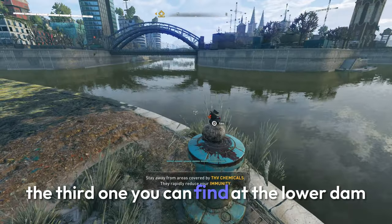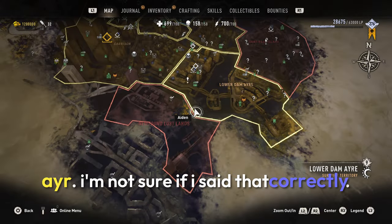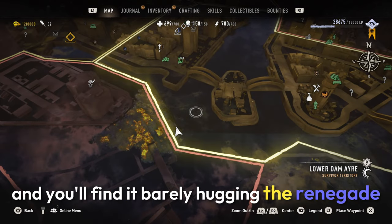The third one you can find at the Lower Dim Air — I'm not sure if I said that correctly. You'll find it barely hugging the Renegade territory.